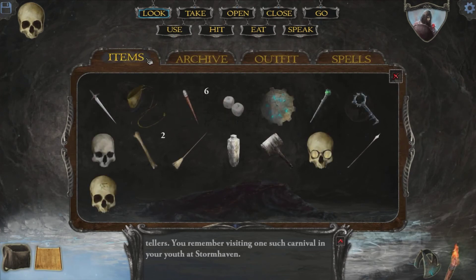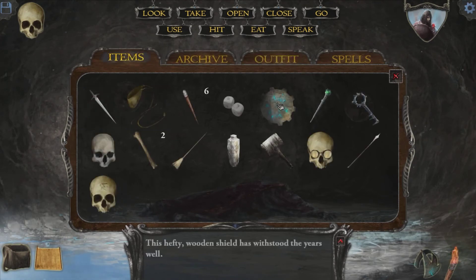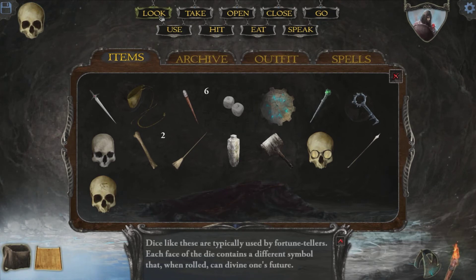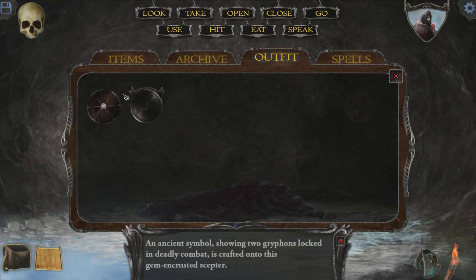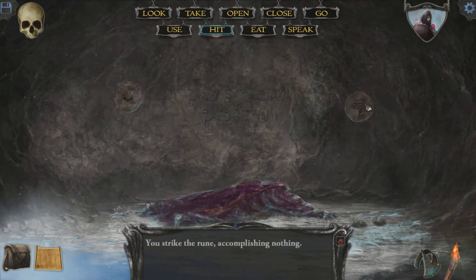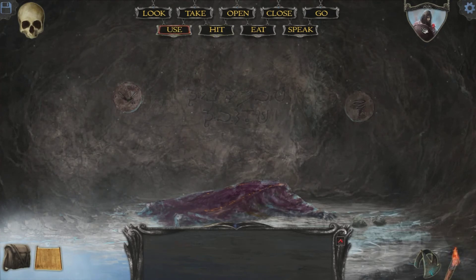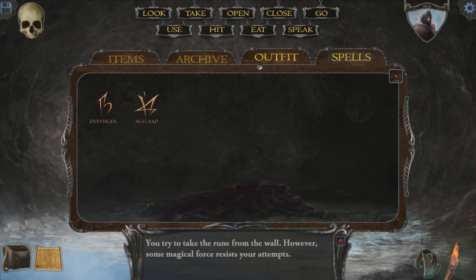If I remember correctly, there was something I had that had, like, a griffin and something else on it. I'm trying to remember what it was. I thought it was this. Can I hit this, or do I take the runes? Cannot take it. Magic! Ho ho ho, it's magic — you know, never believe it's not so.